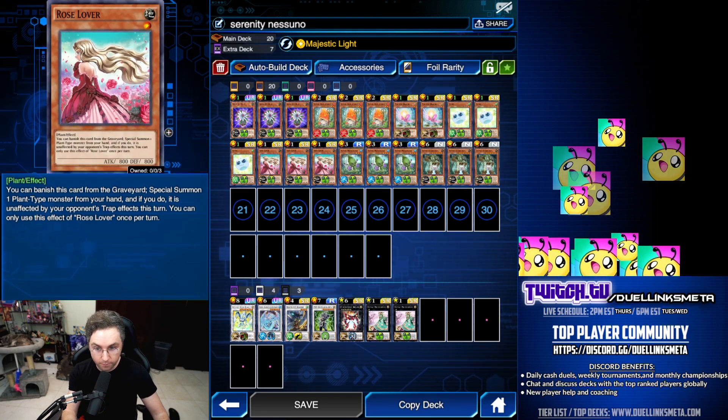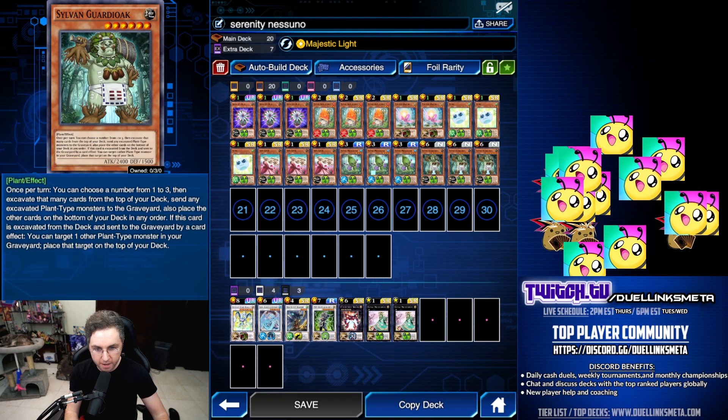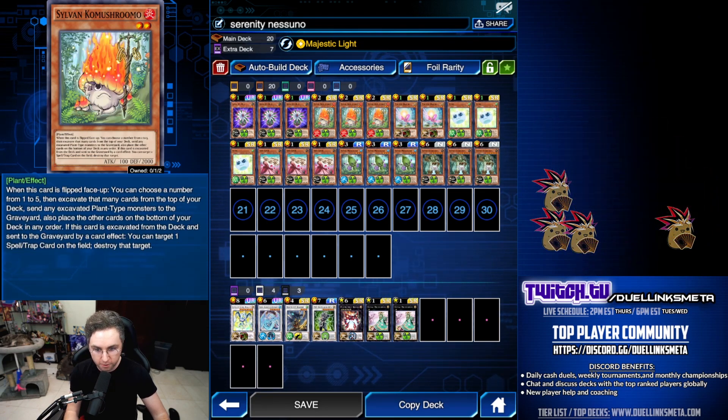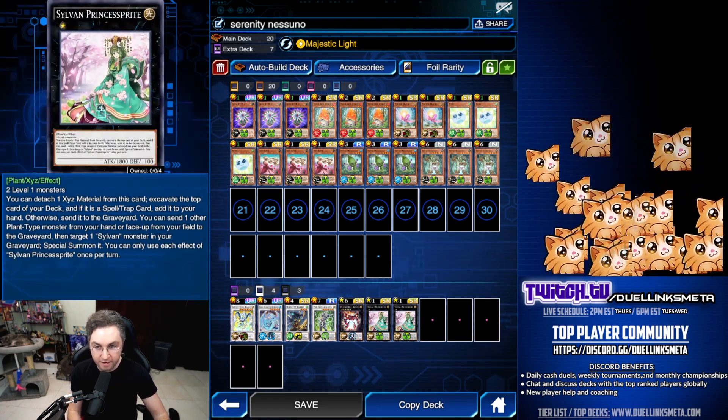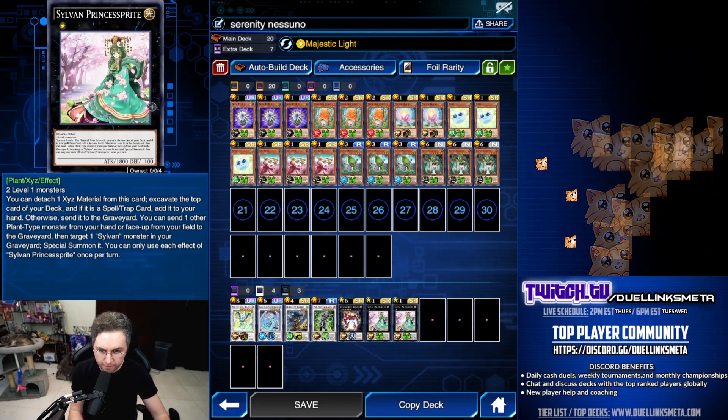Negate the back row with the Rose Lover, making yourself unaffected by traps. Get popping with the Guardi Oak milling the Marshleaf and the Kumushrooms. Make a very consistent Princess Sprite, milling the top card and special summoning a Sylvan from the graveyard.